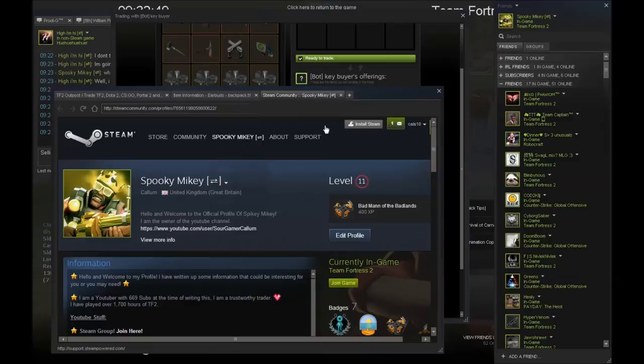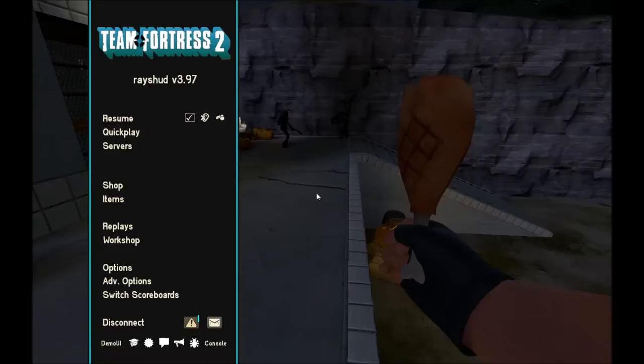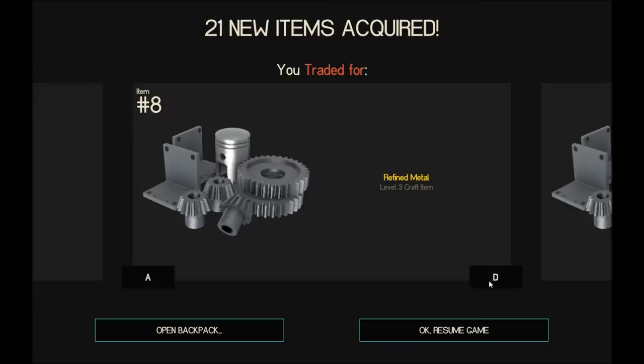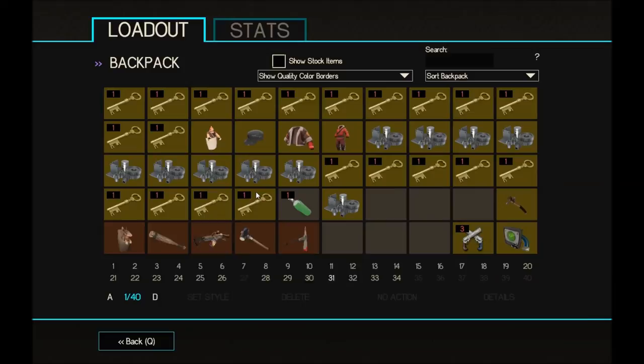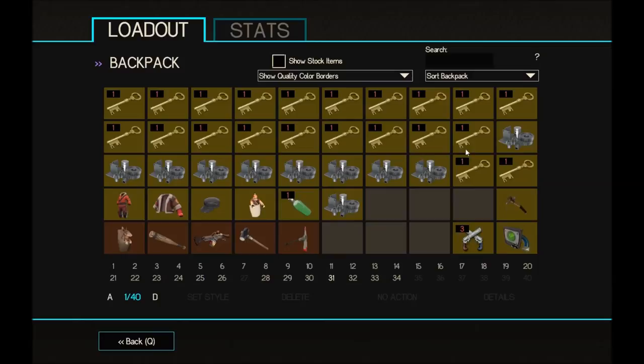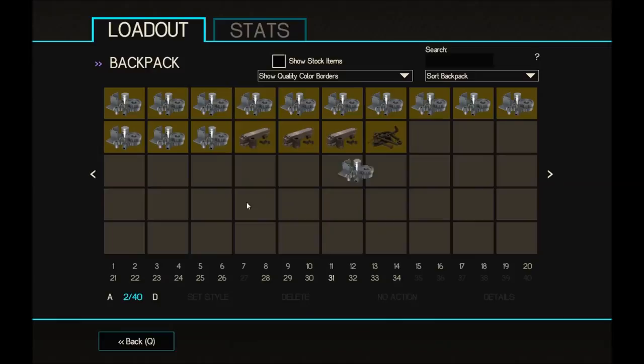I got all the keys and all the metal — let's just leave the server and accept the stuff. We got 10 ref which is the extra amount. We have over 22 keys now — damn, this is cool, we're making progress. I made 2 keys profit off that Big Chief.